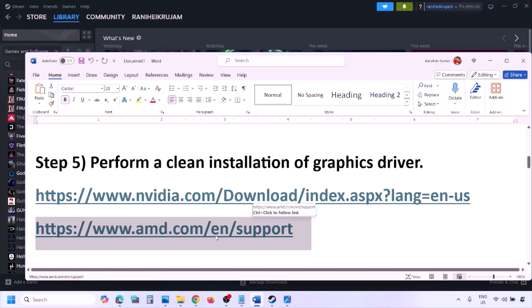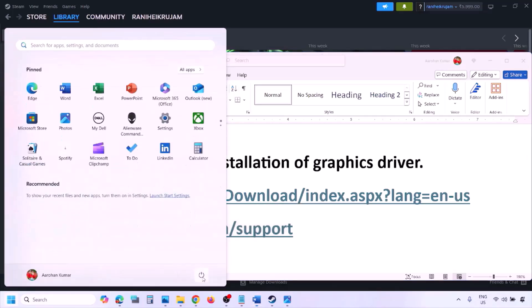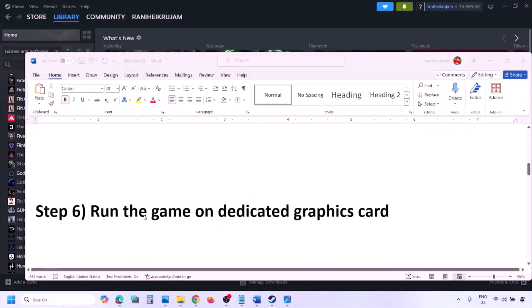AMD card users should first uninstall the current graphics card driver installed on the computer, then restart your computer. Then go to the AMD website, select your graphics card, download the latest graphics card driver, install it, restart your computer, and then check.